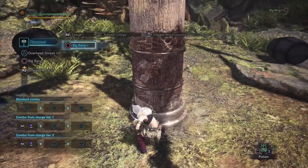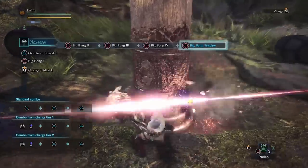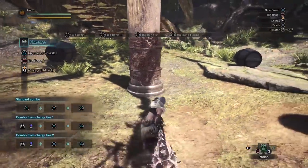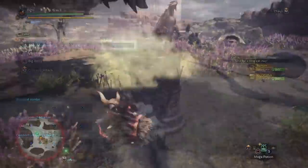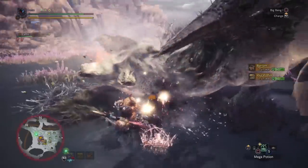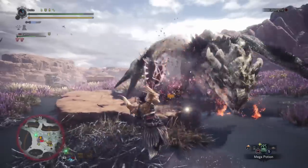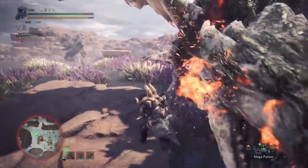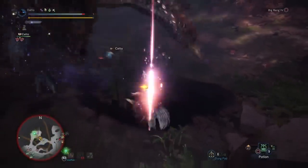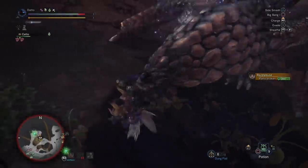Our most powerful combos are the Big Bang series and your sliding attack. Hitting circle starts the Big Bang combo, with each hit being more powerful than the last, repeating until the fifth Big Bang prompt, which sends you into a quick three-hit combo ending with a very high damage attack. The caveat is that in order to continue the combo, you need to hit on basically every hit — if you miss your third hit, you cannot continue. This is a very long animation combo that should only be used when a monster is stunned, knocked out, or if you have a death wish. If you complete this combo though, you will have dealt a lot of damage.